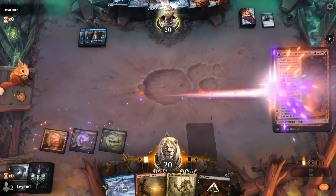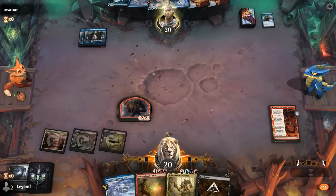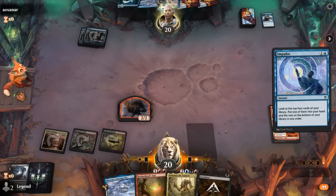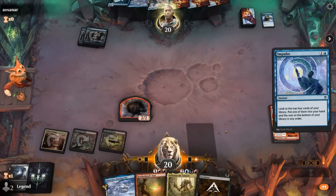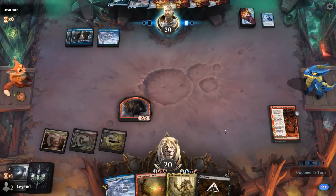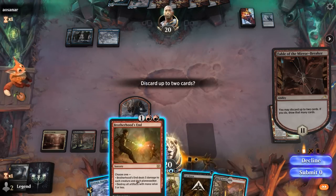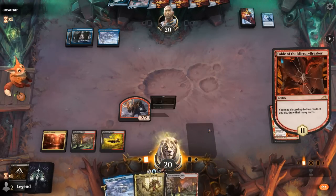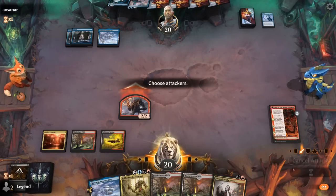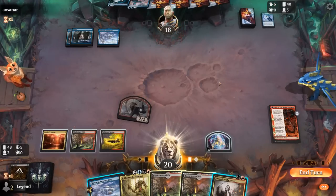Cut Down isn't particularly effective in this matchup so we discard it to Fable's second chapter, along with Brotherhood's End. The three damage isn't enough to kill Haughty Djinn. The opponent cast Impulse — I don't think they'll tap out for Djinn since we theoretically have removal spells. They'll keep up instant speed plays like Thirst. So Brotherhood's End and Cut Down can go; Harvester is a slight upgrade. I prefer playing Harvester here rather than Sulkanaar, since the opponent has seen a lot of cards and countering it is no guarantee.